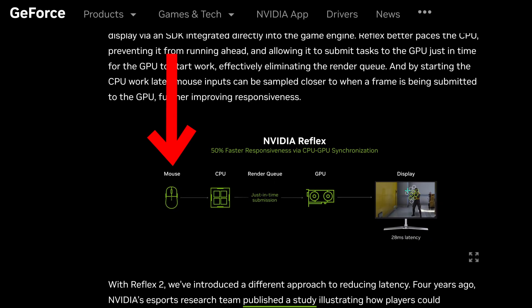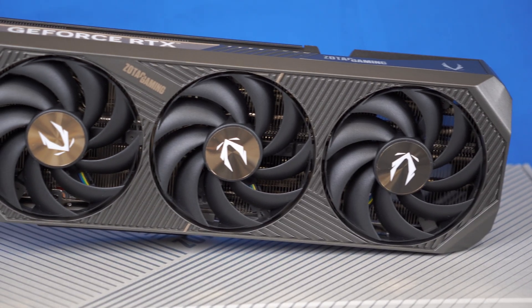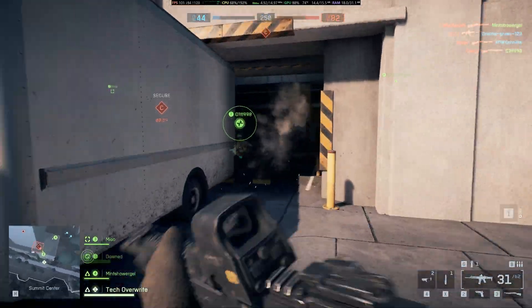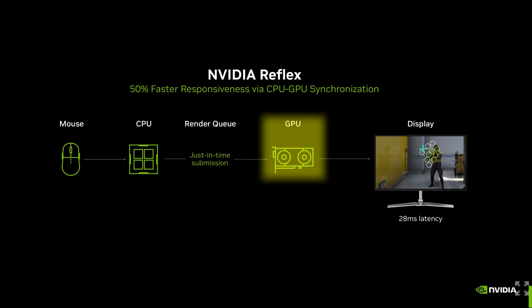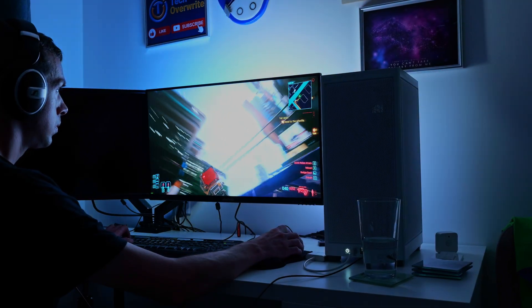So effectively, what happens when you move your mouse? That will send a signal to the CPU saying that something has changed, and then you'd have a render queue that would then effectively interact with the GPU, so the GPU could say something's changed — the mouse has been moved, the field of view has changed, an enemy appeared — and the GPU could actually generate the relevant frames. So essentially, you have that pipeline of mouse to CPU, to the render queue, to the GPU, and then the final frame is rendered on a monitor, and that will cut input latency, which is obviously a really good thing and has worked very well.